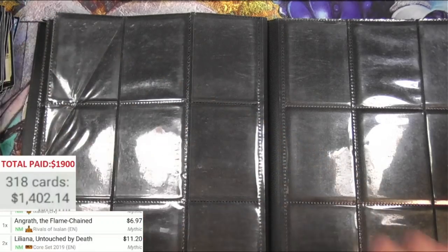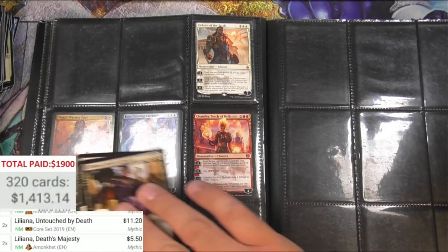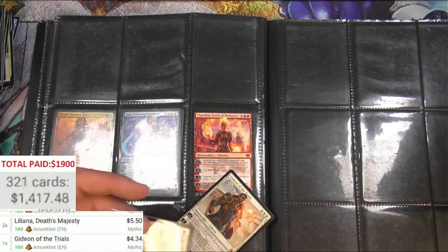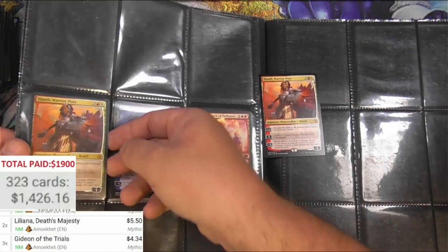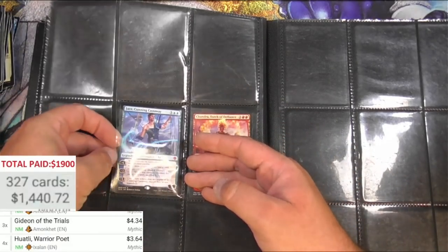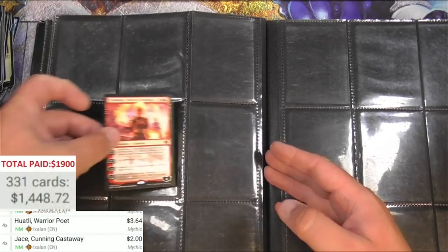Hey, we are actually almost there — a few more Planeswalkers. Death's Majesty — I think that's from the Planeswalker deck, still halfway decent. Gideon of the Trials — there's more than one in here; they're individually sleeved, there's three. Three of those. Got Ajani. Four Ajanis. Jace's Cunning Castaway — couple bucks.